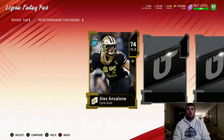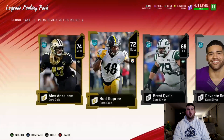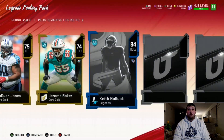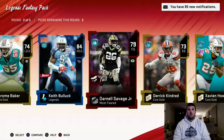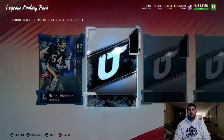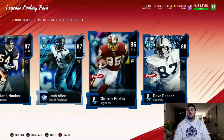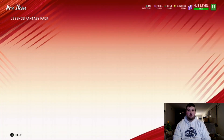First round — at least starting off with a couple golds. Second round — can we get an elite, just one elite? We get a legend card, 84 Keith Bullock, and a Most Feared card 79 Darnell Savage. In the final round we get a big X animation — 87 Brian Urlacher, a zero chill 87 Josh Allen out of position, 86 Clinton Portis, and 88 Dave Casper. We'll scoop up that Casper — a little Casper the Ghost action there.